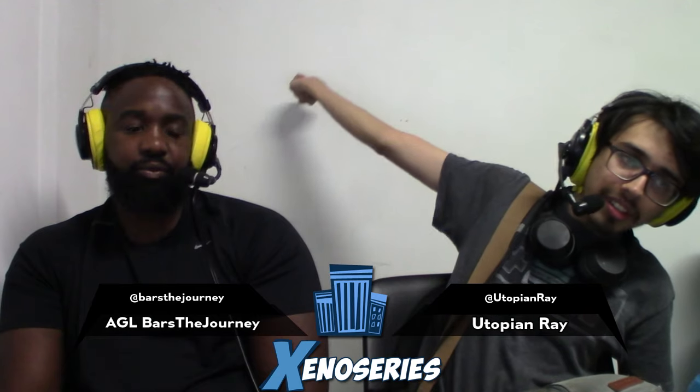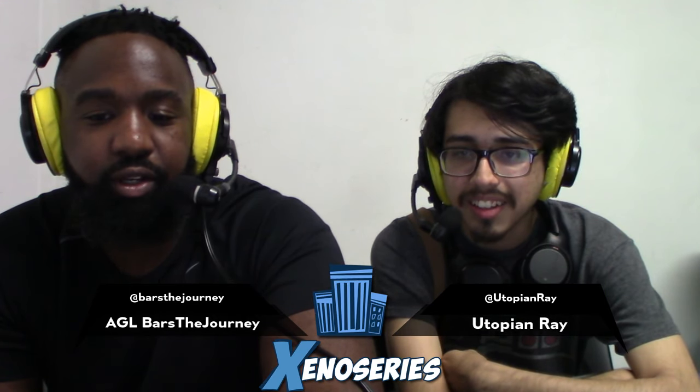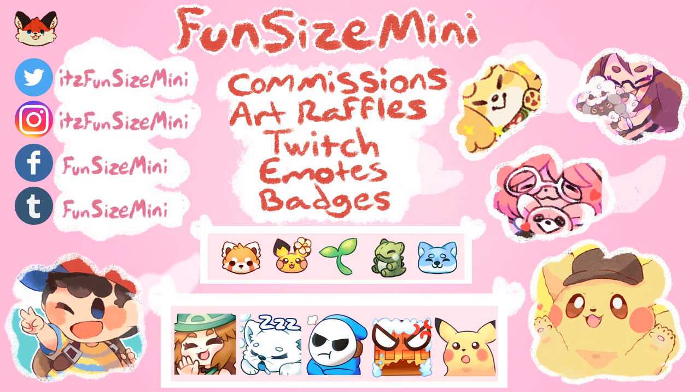If you recently just subscribed to House 3000, which you should do, you're gonna see some of these emotes. These are made by Fun Size Mini — she does commissions, art raffles, switching emotes and badges. Pretty much all these emotes that you see on the House 3000 stream are made by Fun Size Mini. You can follow her on Twitter, Instagram, Facebook, and whatever is left on Tumblr. It's a Pikachu — she does a surprise. Definitely give her money. Do it for the culture.